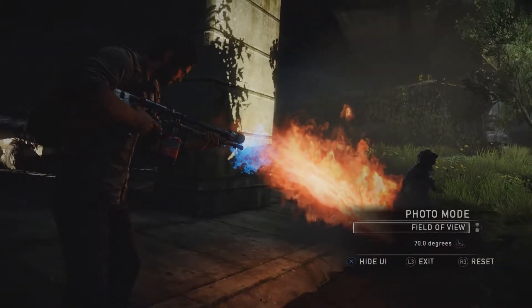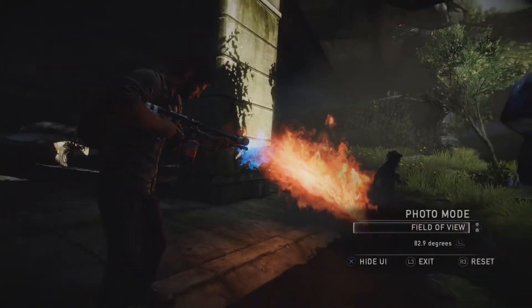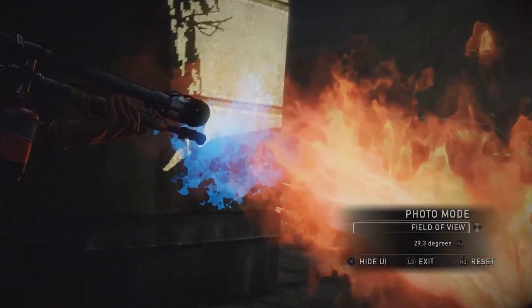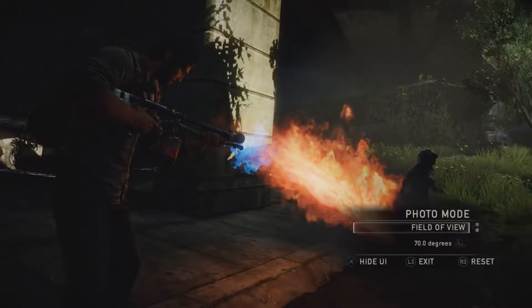The Field of View menu allows you to zoom in or out with the left stick. This is great for focusing on the little details on a character, or getting a big dynamic wide shot. You can also reset to the default settings on any given menu by pressing R3.